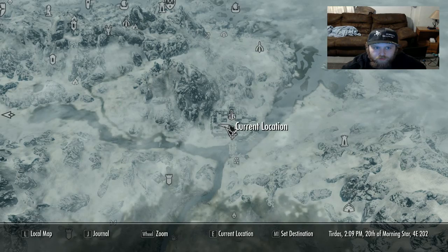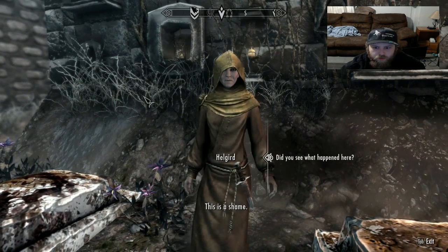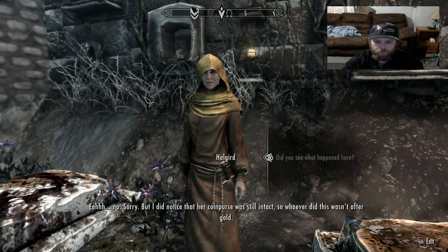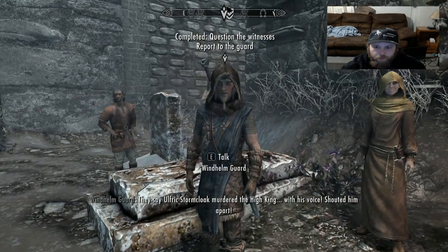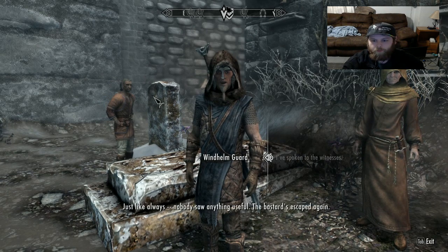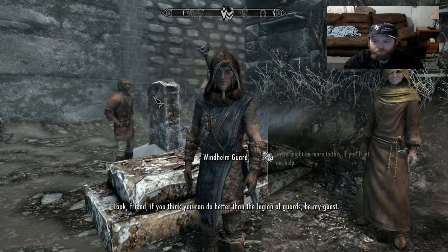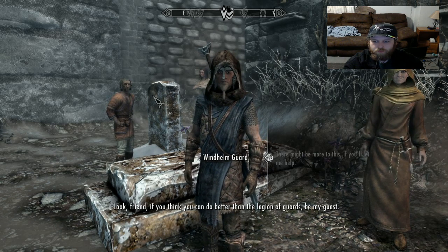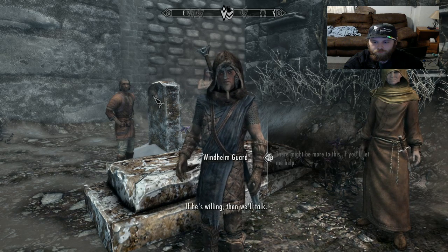So you're telling me to go over there, but who am I supposed to be talking to right now? Are you questioning the witnesses? Did you see what happened? Her coin purse was still intact, so whoever did this wasn't after gold. Stay away from the Oretino residence — the place is cursed. Nobody saw anything useful. Bastards escaped again. There might be more to this if you let me help. If you think you can do better than the Legion of Guards, be my guest. I'll need to talk to the steward — we can't just let anyone go around claiming to be on unofficial business. If he's willing, then we'll talk.